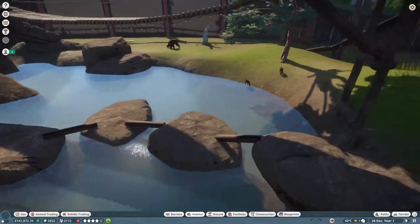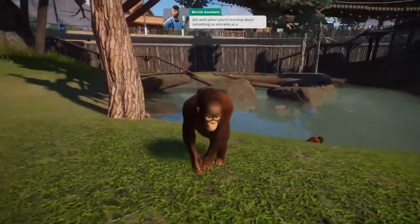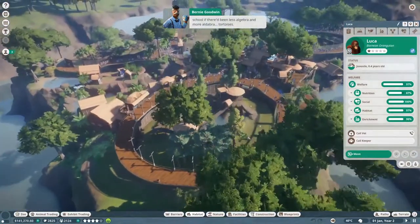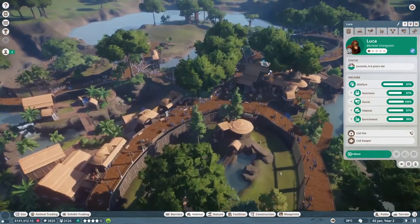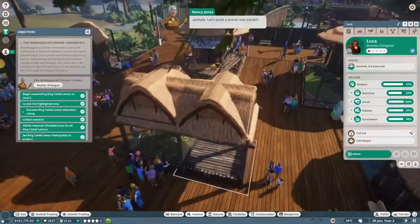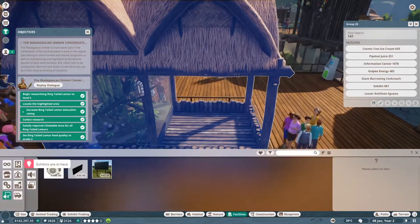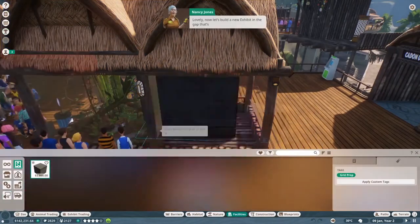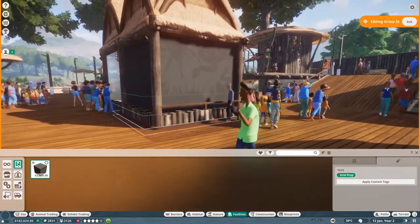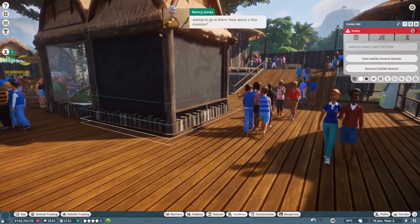So far we've done a lot of work with habitat animals, but now it's time to learn all about exhibits. Let's build a brand new exhibit in the area that's been highlighted. Head over there and add it to the building, like we did with the research center earlier, then pop it into the gap. The next thing to do is adopt an exhibit animal to go in there - how about a Gila monster?